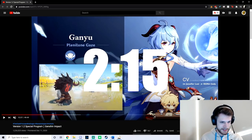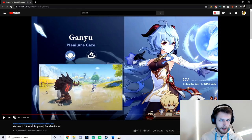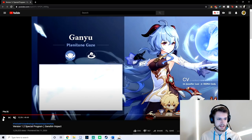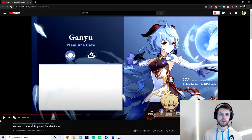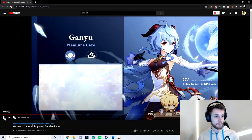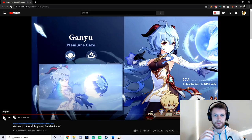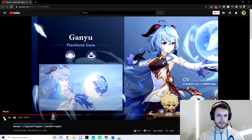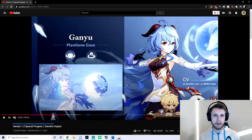Here it shows her spawning this kind of ice flower and dashing away — a really cool animation. It does look like it's dropping a taunt, and the reason I say this is because you can see some hilichurls standing around just staring at it. It's similar to what happens with Amber's Baron Bunny. You can see it kind of blows up with a little ice effect, and they have a couple hilichurls standing there staring at it.